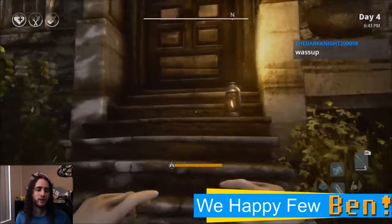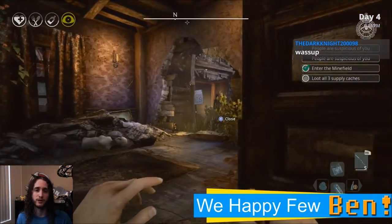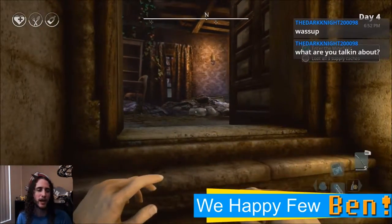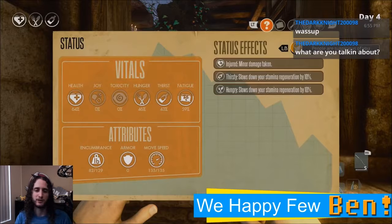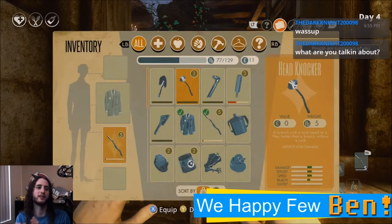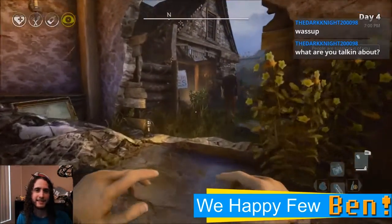Thankfully the update that came out on Wednesday — a pretty substantial update — changed a lot of the UI and completely revamped the inventory system, giving it something more akin to Skyrim. You can sort everything a lot nicer: this is equipment, this is health items. The pictures are big, you know what it is. It works so much better than it did before, and that was just in this latest update. I'm hoping updates like this keep happening because what's here is very enjoyable.